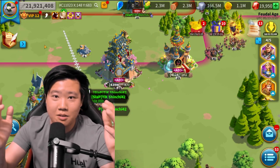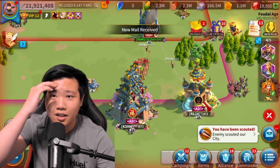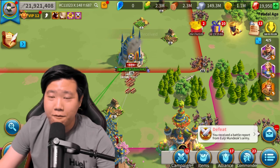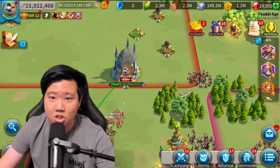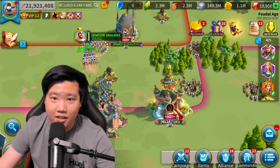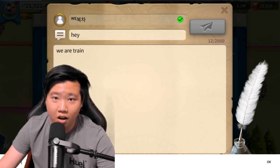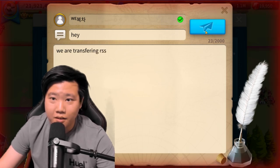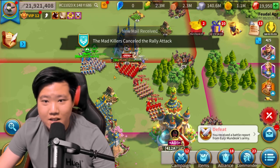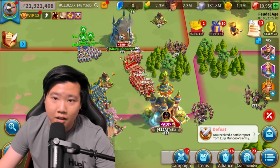Suddenly someone teleported nearby — I quickly moved my troops out. Then another player I didn't recognize started raiding and looted about 15 million resources off me! I sent him a message asking what he was doing. Then Teka Gaming came back with his troops again and things got back on track. After I messaged the random raider, I think he understood what was going on — that we were coordinating a resource transfer.